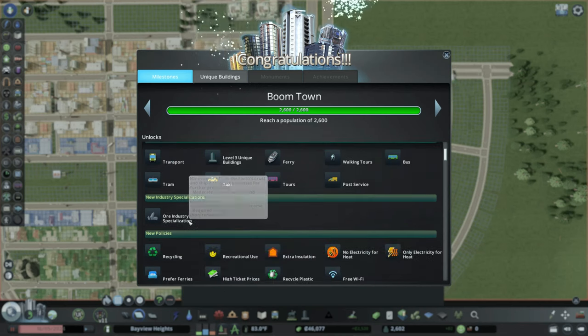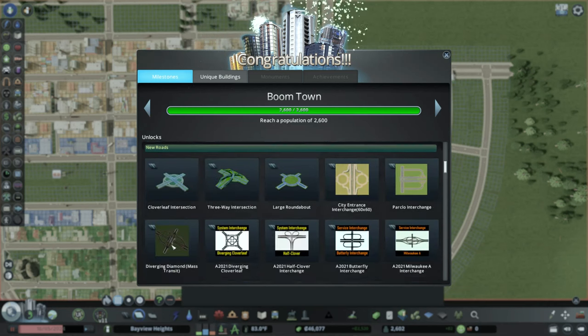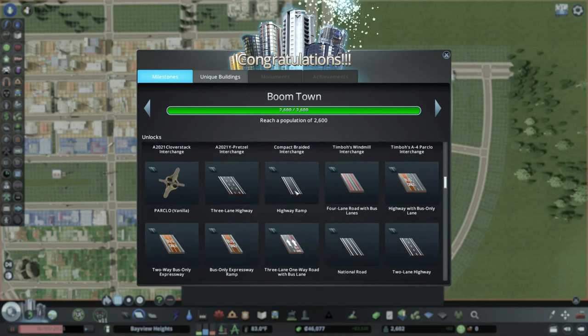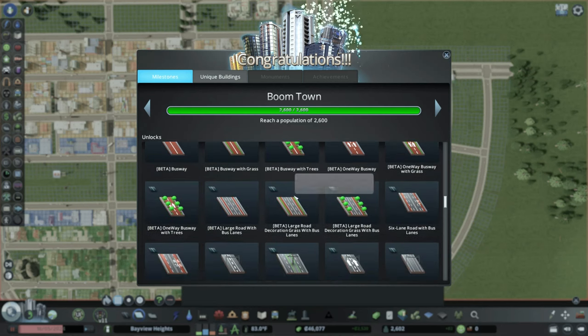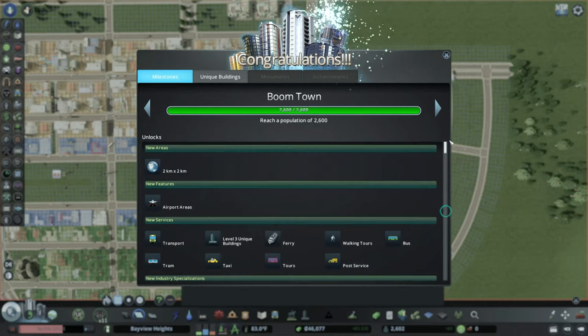We unlocked transport, the ore industry, and actually a lot. We finally have a highway so we can actually create a highway. Frank Sinclair, you have a lot of work to do. We have a lot of roads unlocked, we have trams and transportation. We have a lot to do.